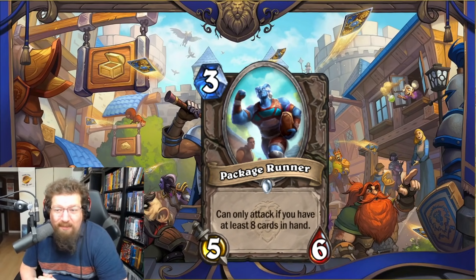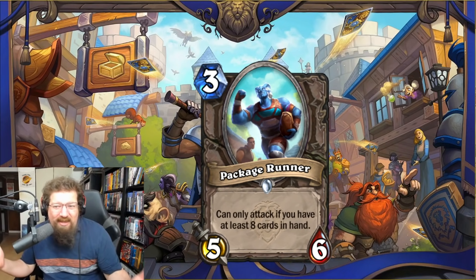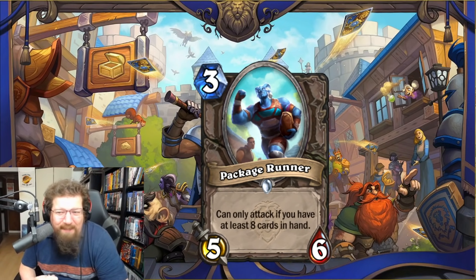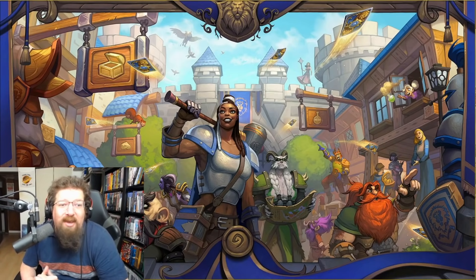We have Package Runner — three-mana 5/6 — can only attack if you have at least eight cards in hand. Not so broken unless you're playing Handlock, but then you want to be Life Tapping and doing other things. It feels anti-synergistic with hand decks where you're not trying to be aggressive. Maybe it works in Handlock but I'm not sure. Two in Standard and two in Wild — I don't quite see it working out.